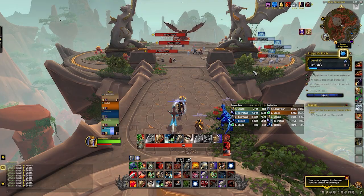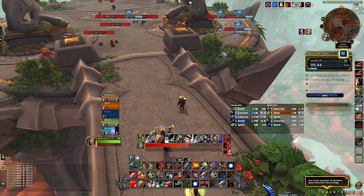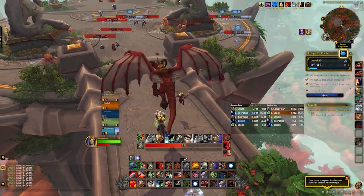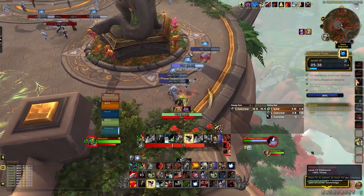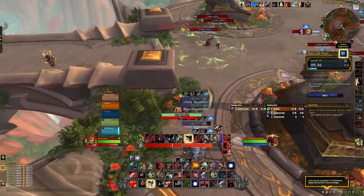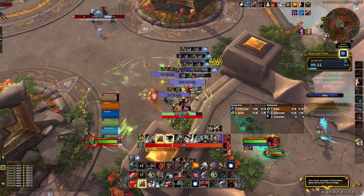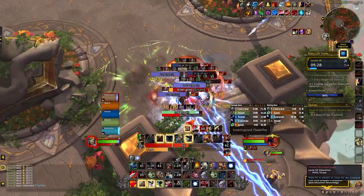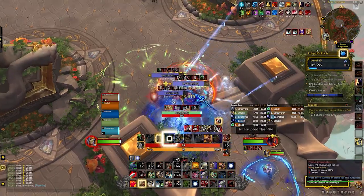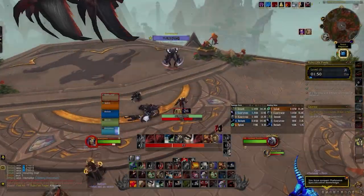Heading to the next boss, most of the packs have channelers that do significant AoE damage, so be careful about pulling too big. High Channeler Rivati, right before the last boss, channels uninterruptible AoE damage that needs to be healed through. Flame Channelers in this area cast Flash Fire, which is your priority interrupt. You should clear the entire final platform to give yourself room to fight the last boss.